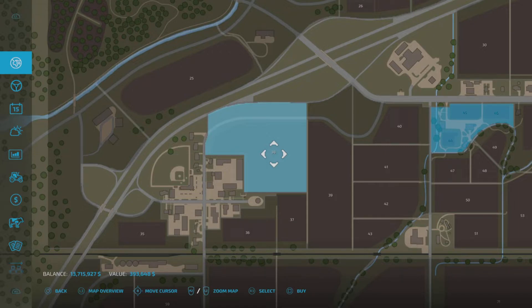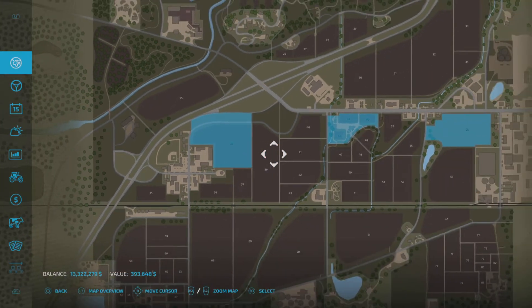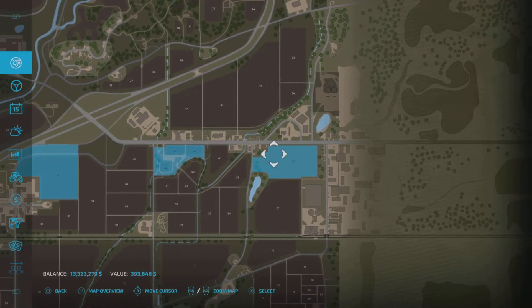It goes blue and down the bottom it says 'buy'. If you want to buy it — providing you can afford it — for me it's the square button, and it comes up asking if you want to confirm: 'Would you like to buy this land for 393,648?'